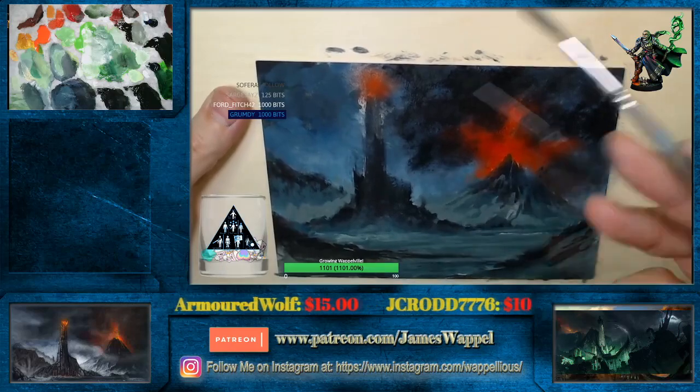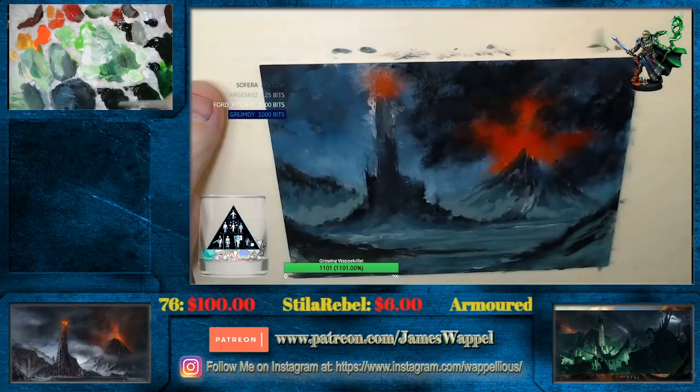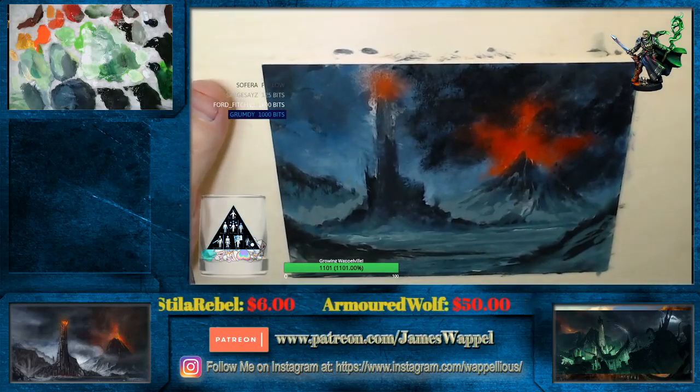And remember, we can bring in some lighter colors there. We can bring in some darks. We can do anything we want — it's our deal. We do anything we want.